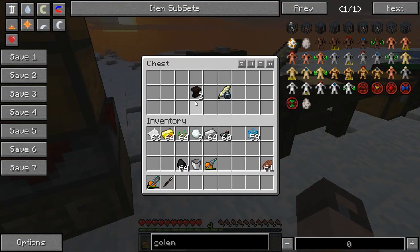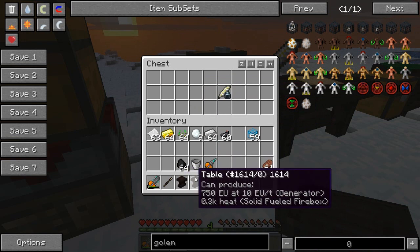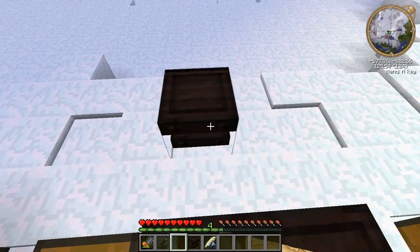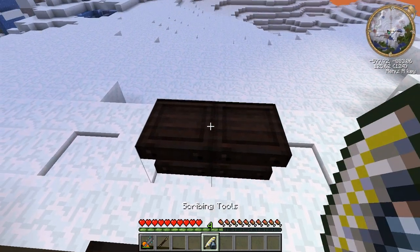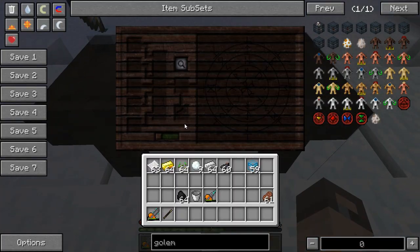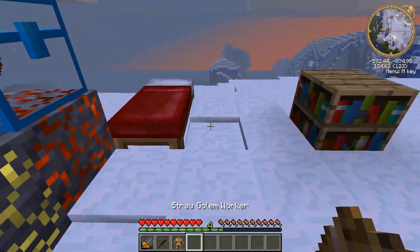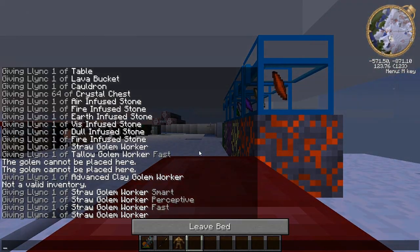To make the research table, you need two tables and a scribing tool. What you do is you go to two tables placed side by side, right-click with the scribing tools, and you have your research table. Bill's just chilling over here - I'm going to pick him up, go to sleep real fast, and then talk about the research.